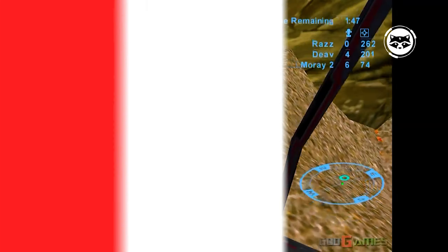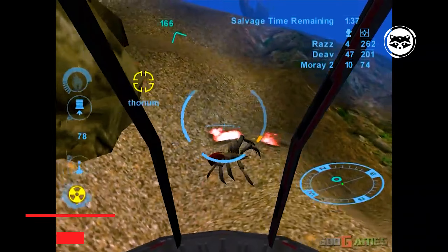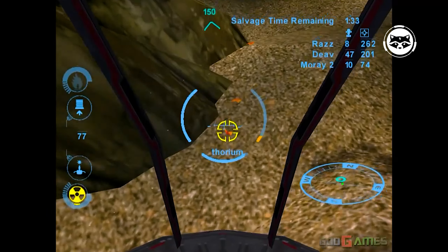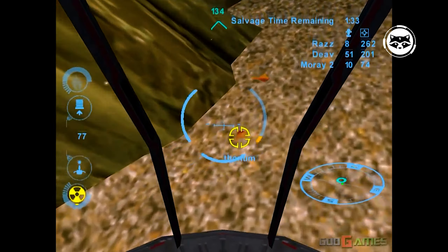Deep Fighter is a fun arcade sim from Ubisoft that lets players get into a mini submarine and set off to explore the vast depths of the ocean, collecting resources, fighting underwater predators and pirates, and completing various quests. The Deep Fighter gameplay includes a huge number of exciting activities.